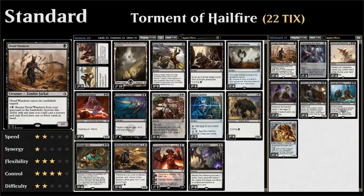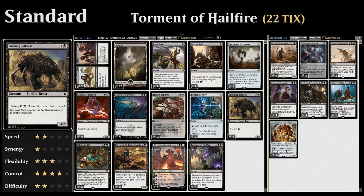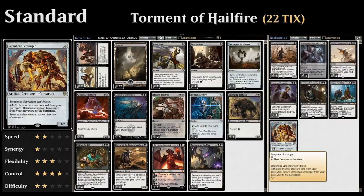Our sideboard is pretty interesting since the main deck is not very powerful against control decks with lots of spot removal and not a lot of win conditions. The sideboard features a transformational plan where we bring in four copies of Dread Wanderer and four copies of Scrap Heap Scrounger to apply a lot of pressure in a recursive way against control decks. Our one mana cyclers being creatures means we have a lot of fuel for Scrap Heap Scrounger.